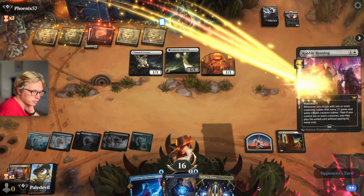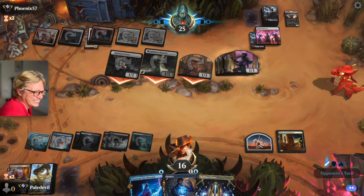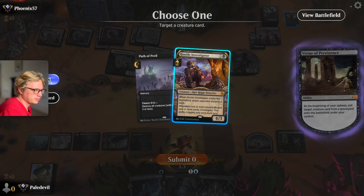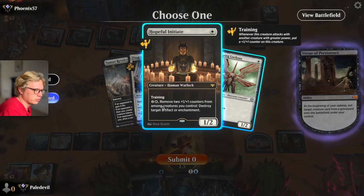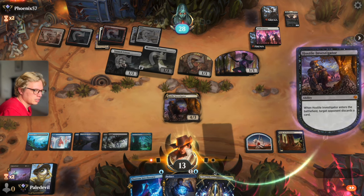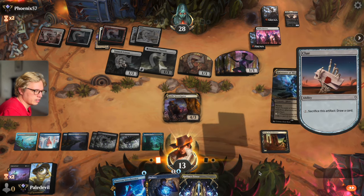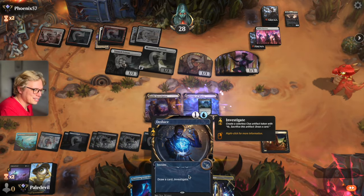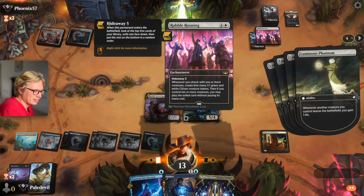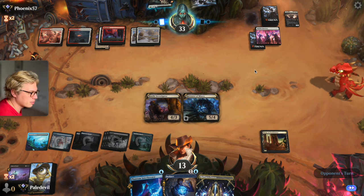I like to start my turn getting stuff with Rebel Rousing. Not good — it's not good for average gamer. What else do I play? Like Hopeful Initiate, and try to get rid of a stupid enchantment. Sometimes the deck works, guys. It's a great card. Rebel Rousing again — fun card if you're playing against Sparky, the bot. It's a great card.